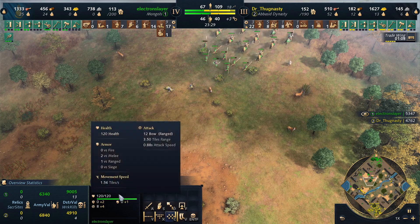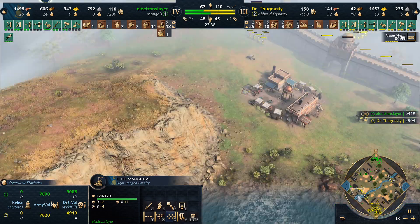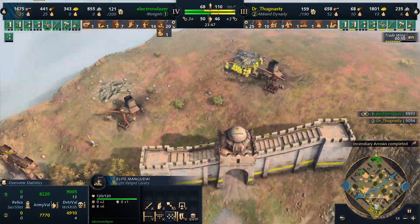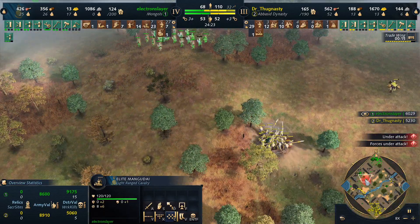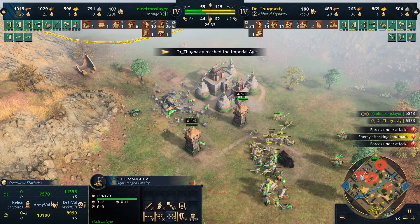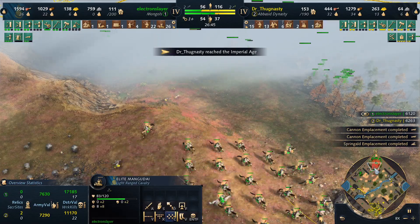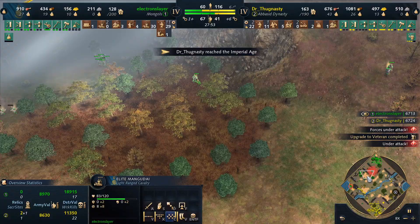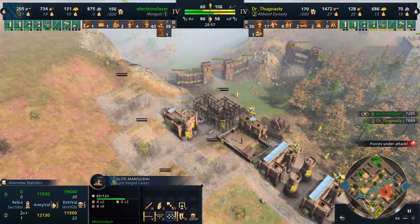Mangudai have really good damage output but the problem is you invest so much in their mobility, and he can't really use the mobility — especially on a map like this with stone walls. They can get through here, back here. I think this map is absolutely horrible for Mongols.